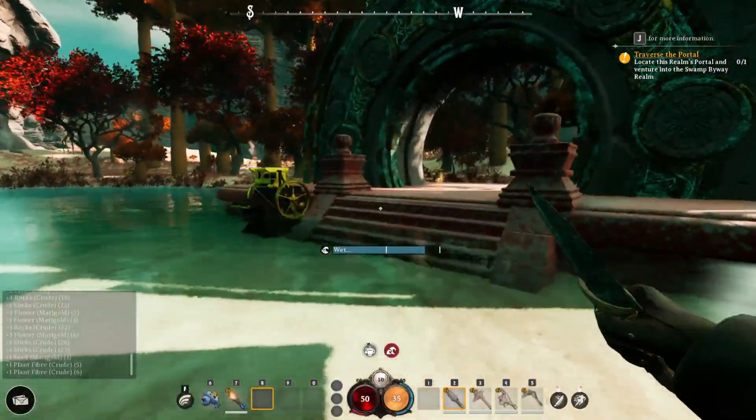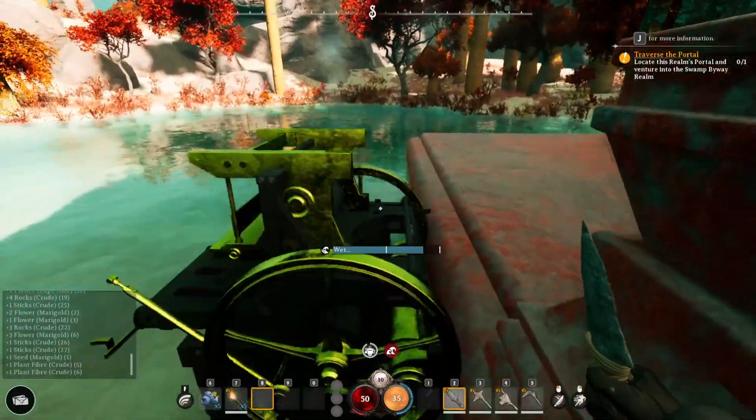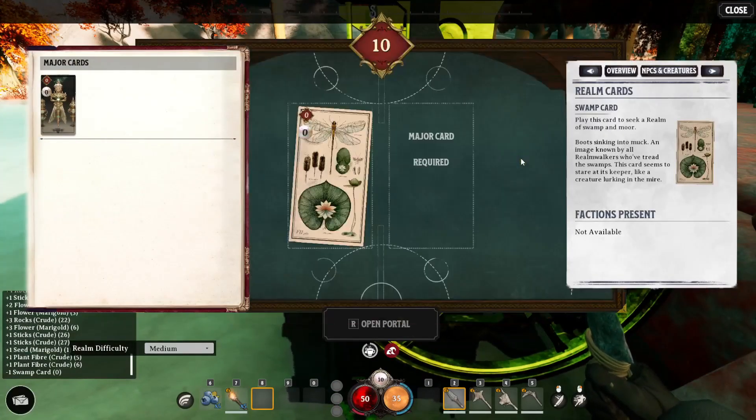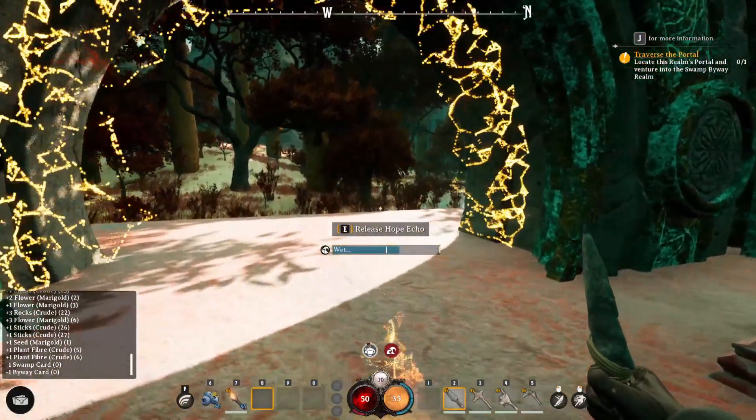The card system combines procedural generation with handcrafted designs to give us all a unique environment, creatures, and points of interest. It's like unlocking a box of surprises every time you activate one.